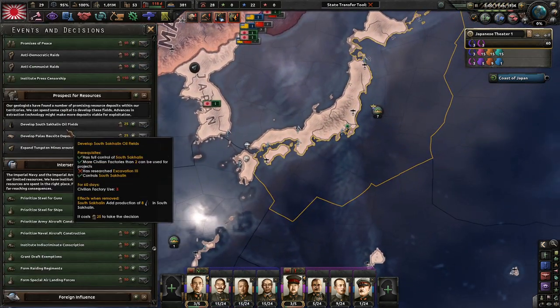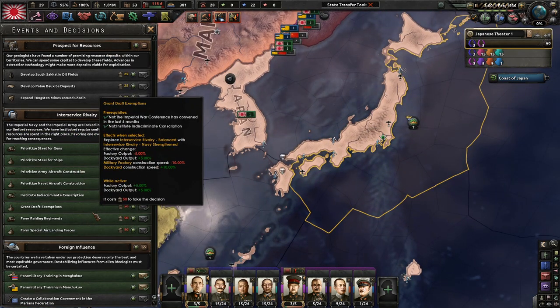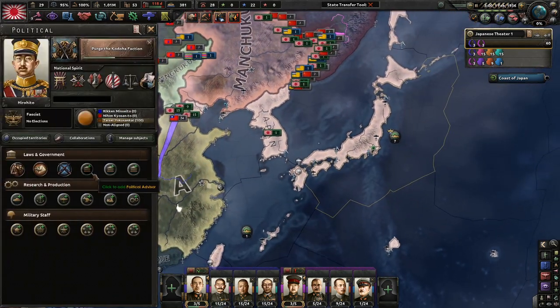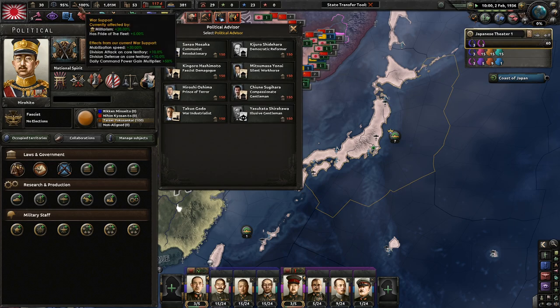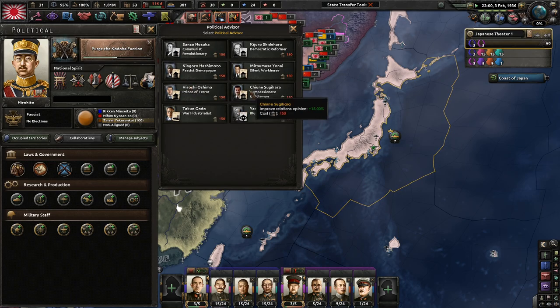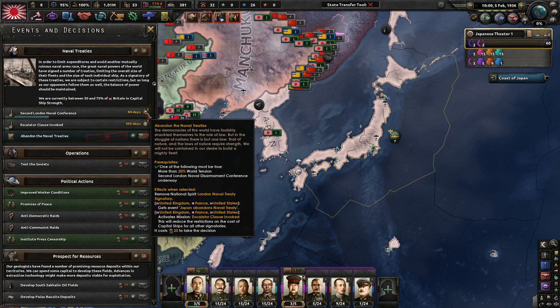I don't want to spend political power yet. Inter-service rivalry — I know nothing about this stuff. Political advisors — I'm looking for more political power, maybe 0.93 a day, which I think would be worth it. But I'm going to first abandon the treaties because we're going to need the best ships possible if we do get into war with the United States.